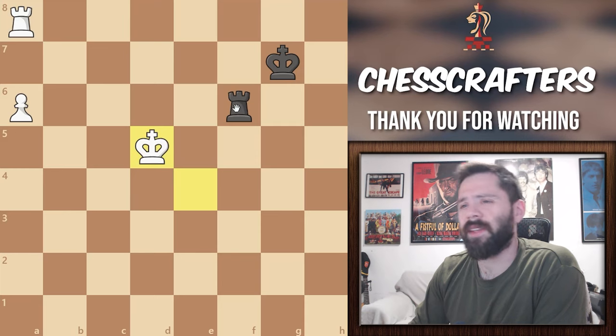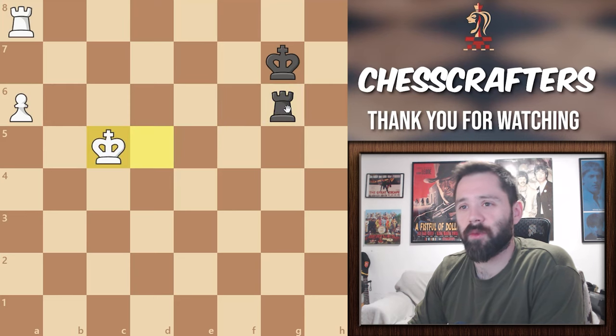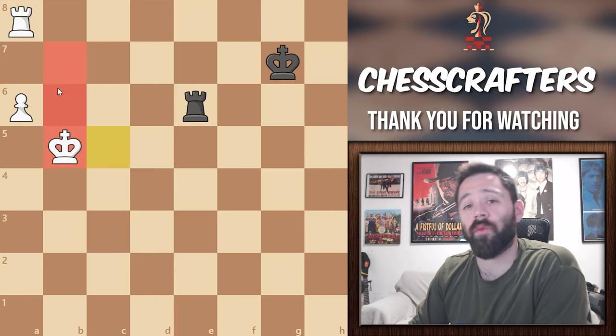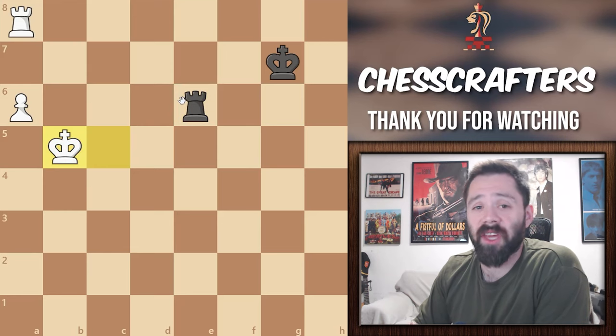Let's see it in action. Is the king on one of the supporting squares? No. So we're going to shuffle our Rook to G6. White king to C5 — again, not yet on one of the squares near the pawn, so we shuffle the Rook once again to E6. King moves to B5 — now the white king has arrived on one of those squares. Let's see what happens if we decide to delay the checks by only one turn. The king is cut off — he can't go to the 6th rank. This is impossible to defend, right?